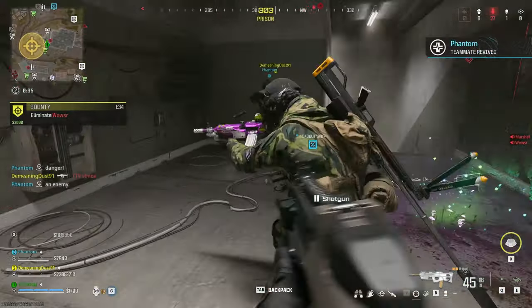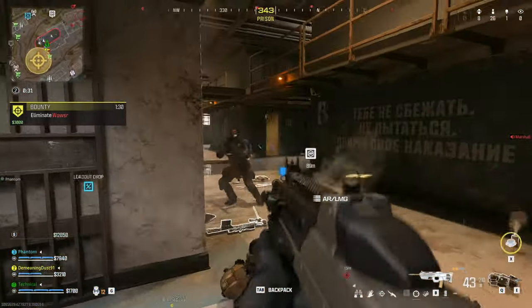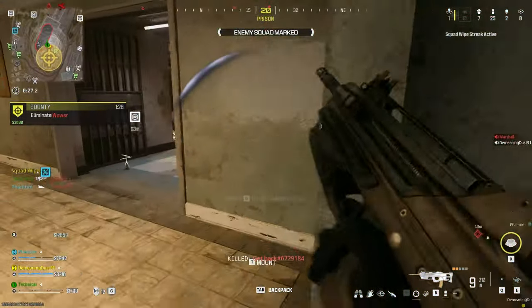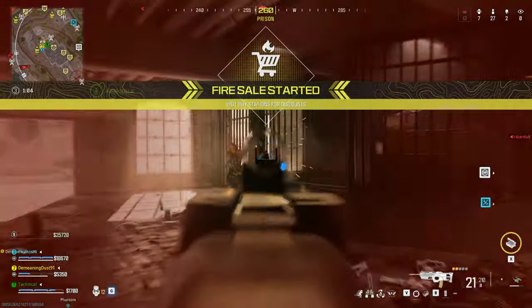The prison is basically the centerpiece of the map and it's become the huge hotspot. So if you just want to drop in for instant combat with multiple teams, you can drop there every single time if that's what you're in the mood for — and sometimes I was.